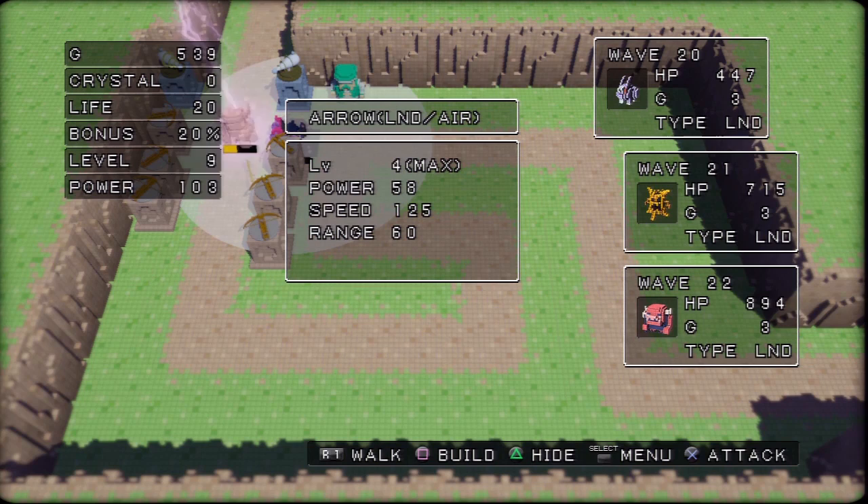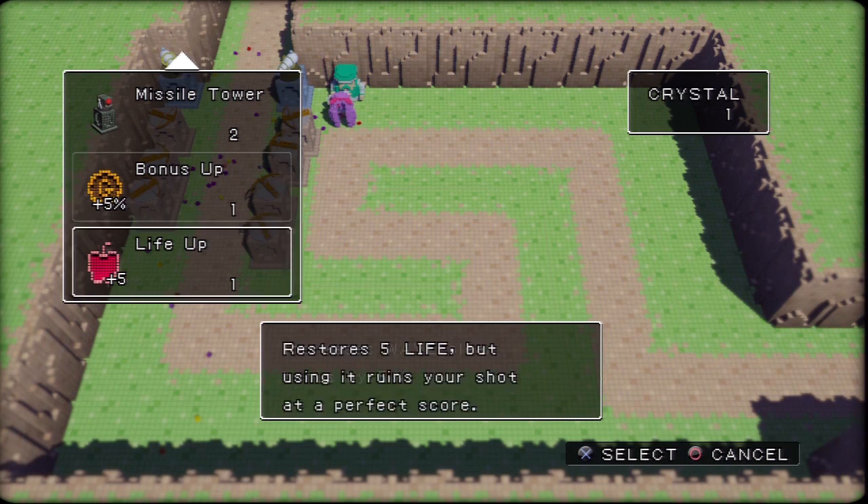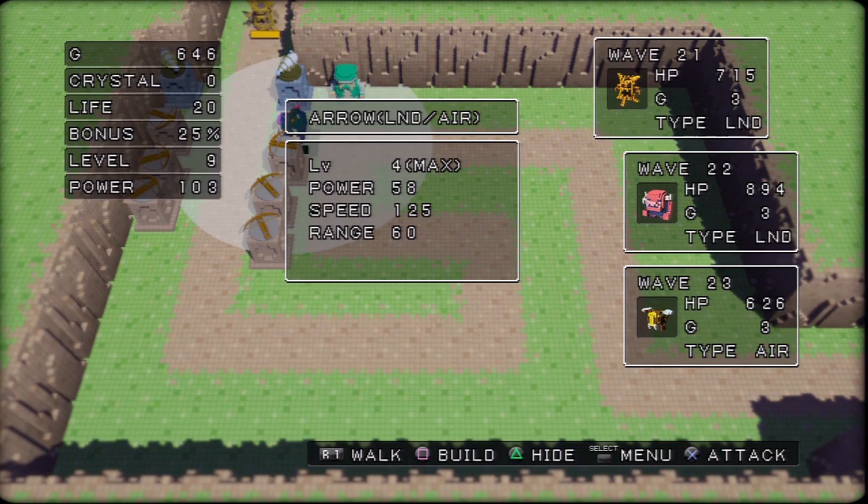This is a dark knight — he doesn't stand too much of a chance here. We'll get the crystal and buy another bonus up. From here on out, we're just buying more bonus ups. These guys have a lot of HP, but between the slow and that many turrets, they're actually not doing much — they don't move super fast on their own, so that works out.